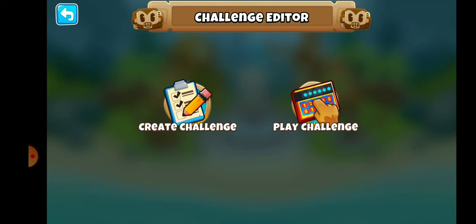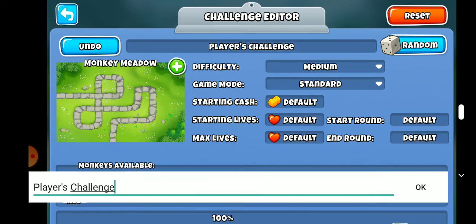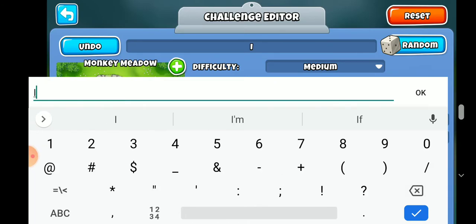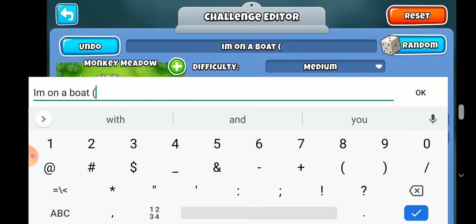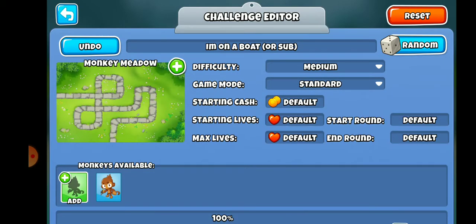If you want to create a challenge you go to Create Challenge, then Edit Challenge. I've been thinking about it and my challenge is going to be called "I'm on a Boat" — or sub.